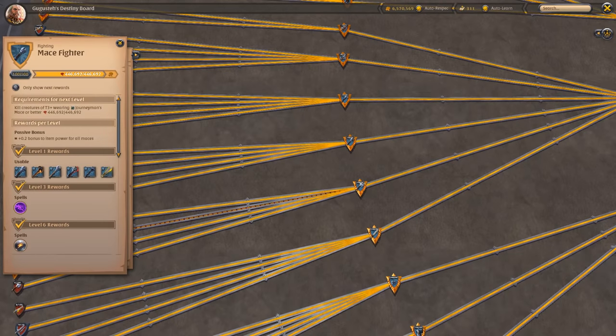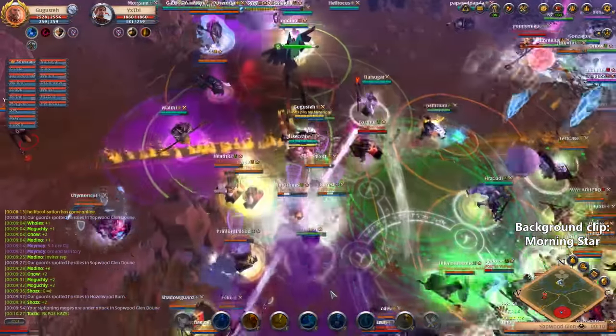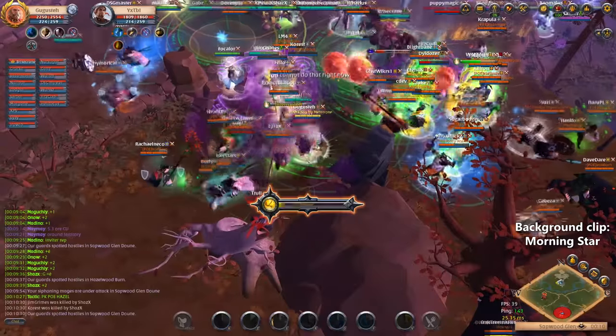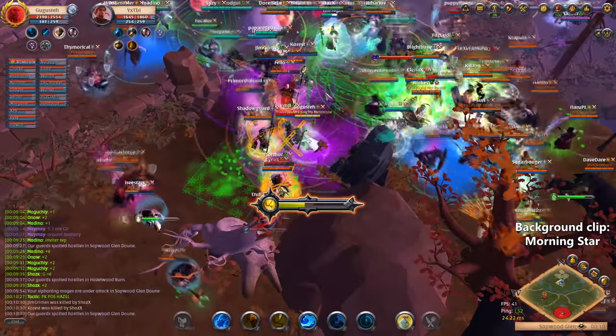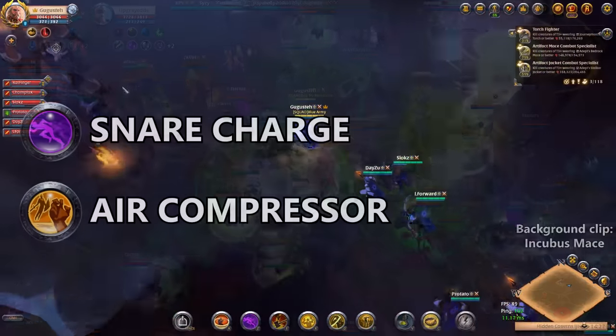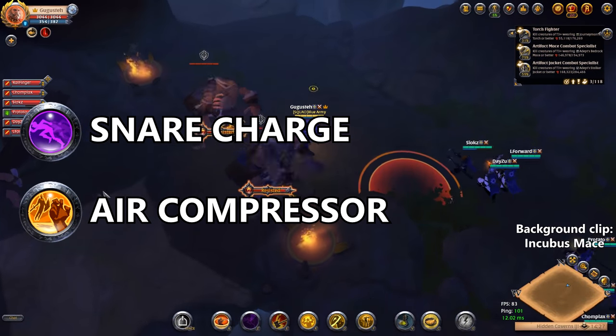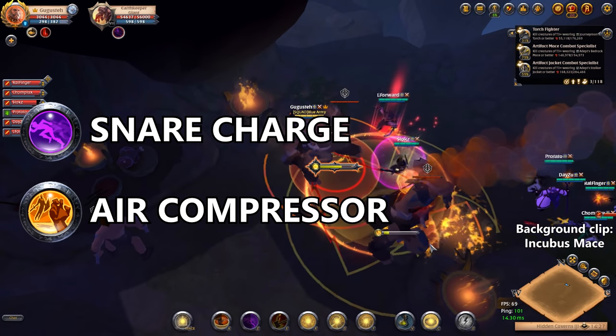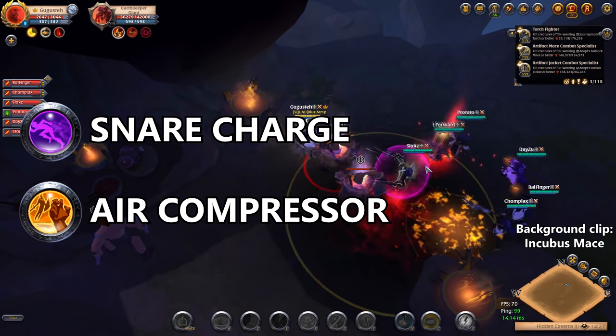The maces are the first kind of tank weapons. They are really efficient because of the root and air compressor double use. The morningstar is one of the best weapons to tank in a large scale fight. The incubus mace is very strong in PvE and the heavy mace is one of the best tank weapons for small scale PvP.